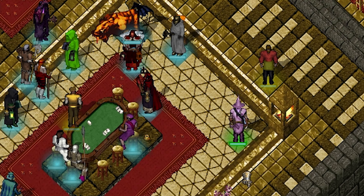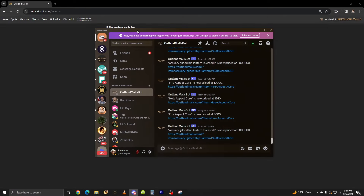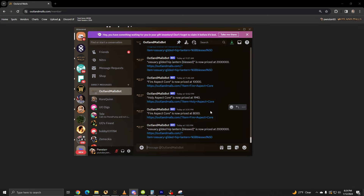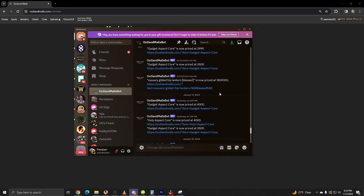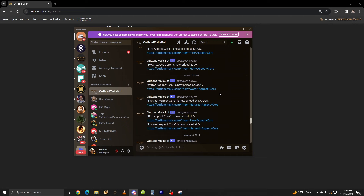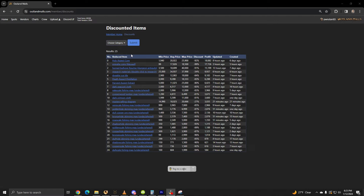Do you remember earlier I mentioned premium memberships? This includes the buy script mentioned earlier that also performs the price check. There's also an item tracker that you can set to DM you on Discord if an item is listed under a particular price — I recently found this extremely helpful with polycores blowing up in price. I was also able to score a bossyleum hip lantern for 2 million gold that was put on a vendor just a few minutes after it was posted. Lastly, there's a short list of 30 items that are strongly discounted from their average price, with a 6-hour head start before they go to the main list.